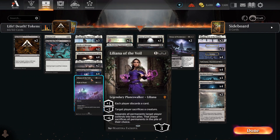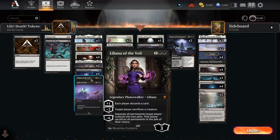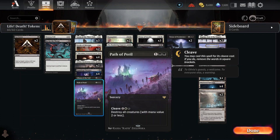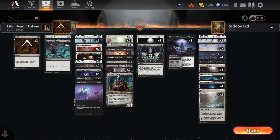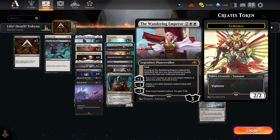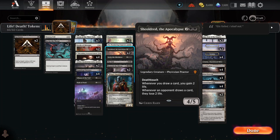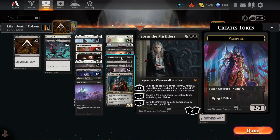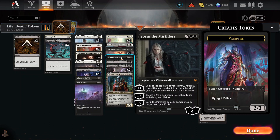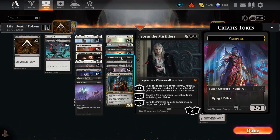Liliana: Creature Kill, force them to discard as well as yourself. And then Super Permanent Kill. Destroy all creatures with mana value 2 or less — if you've got the 6 mana, which we can get to, it's just Destroy All Creatures. A little bit of Board Wipe there. Board Wipe, Creature Kill, and then Samurai Babies with plus 1, plus 1 counters and First Strike. Punish them for drawing a card, benefit yourself for drawing a card. Vampire Lifelink Babies and Card Draw. And if you can get to the negative 7, the Super Saiyan ability, it's 13 damage to any target and you gain 13 life. I've only ever seen that happen once.